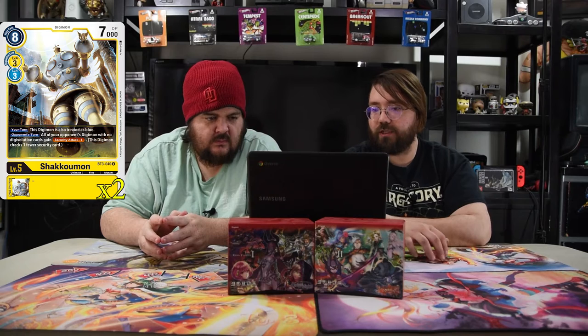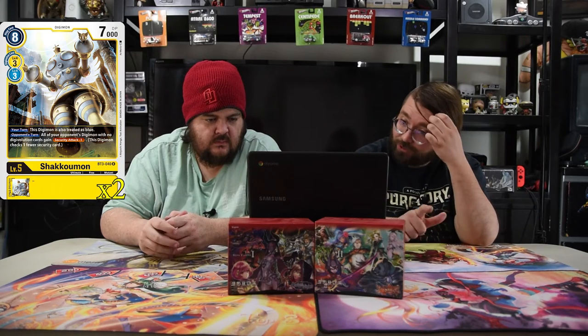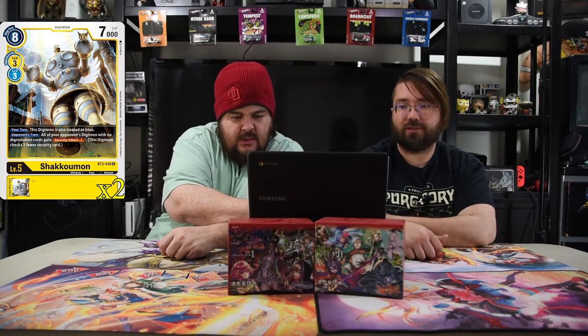Shakoomon is the next one — our level five, eight-cost with 7000 power, digivolves for three. Your turn, your Digimon is treated as blue. Opponent's turn, your opponent's Digimon with no Digimon evolution cards gain Security Attack minus one. This thing is very, very powerful — it can annihilate things pretty hard, especially if you don't have Security Attack plus one in your deck, because you basically can't win until you kill that thing.